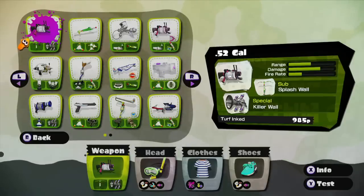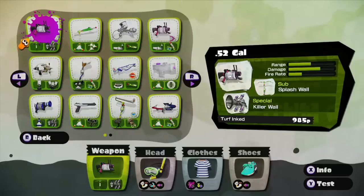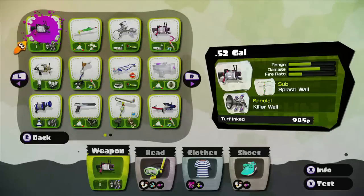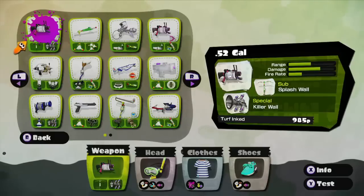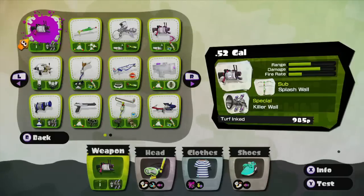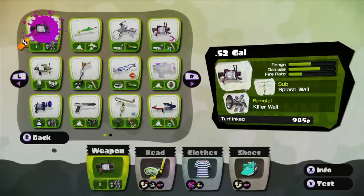With this weapon, first off it has very decent range, so it can kill the opponent at a pretty far range. It has very very high damage — if you have two damage pluses and a few secondary damage pluses, it can kill in two shots; normally it will kill in three though, so you can turn a three-shot into a two-shot, which is very nice. It also has a splash wall, which will pretty much make you invincible from that side, so it can be very strong and stop the opponent from coming in.